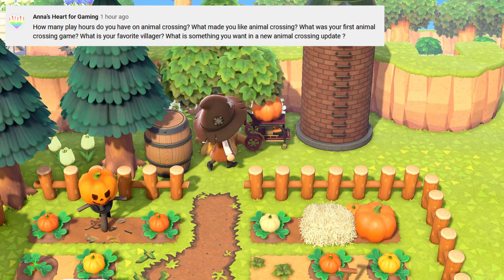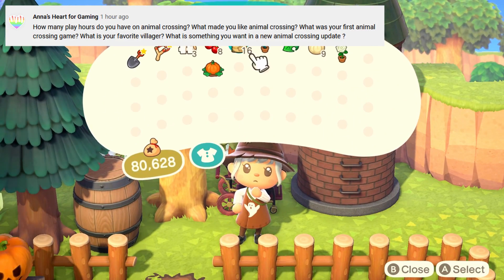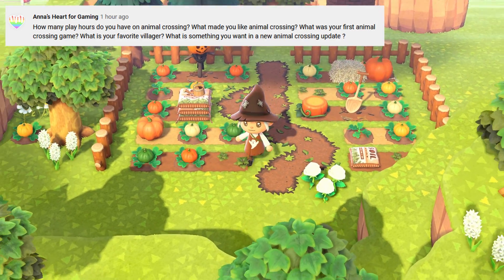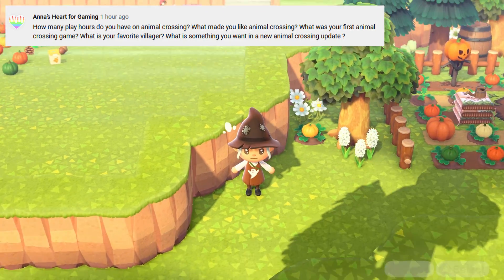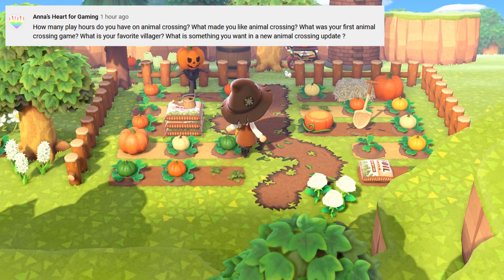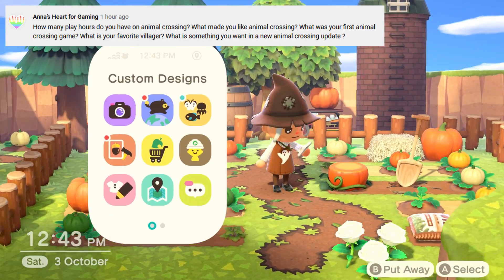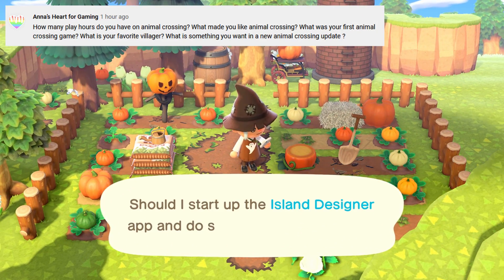What is something you want in a new Animal Crossing update? I'll make it short — I would like an update for farming vegetables and cooking. I know there's been some hint hint whisper whisper that it might actually be a thing, but merging Animal Crossing with some kind of farming simulation would just be a dream game for me.